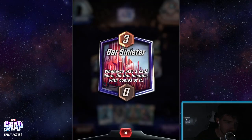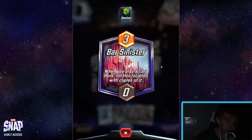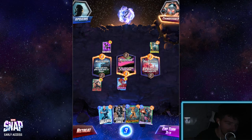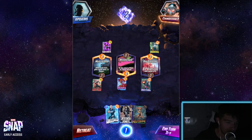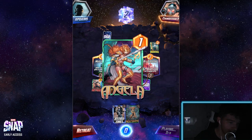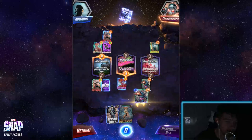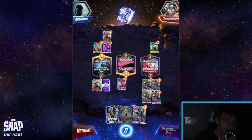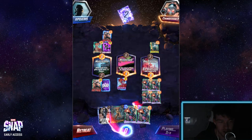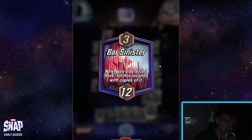The second location reads: 'When you play a card here, fill this location with copies of it.' So you want to place a strong champion there. I've actually never seen this card before, so I don't know exactly how it works, but in theory it should copy the card three more times. And yes — it placed four copies here. This is bad. I should have waited and placed a high-power card to guarantee a win there. Essentially I've just guaranteed my opponent wins that zone — terrible play on my part, but I didn't know what that location did.